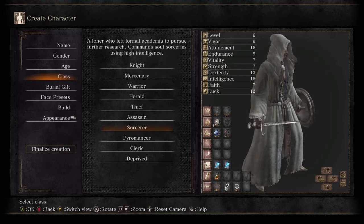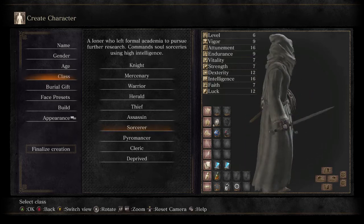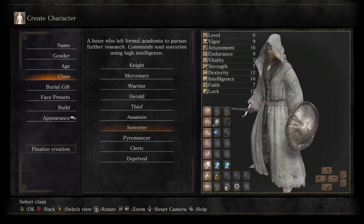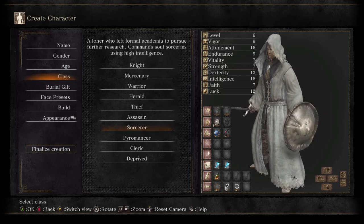The Sorcerer has some dexterity so you could transform him from a normal sorcerer into a battle mage who uses a sword. But most people prefer the glass cannon method — increasing nothing but mana and intelligence, with slightly leftover points in life, endurance, and vitality.